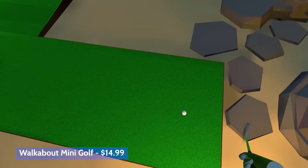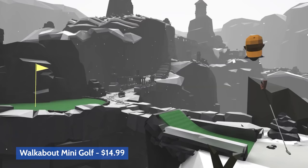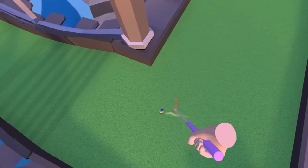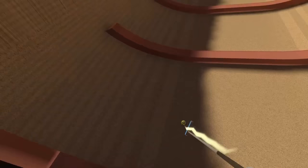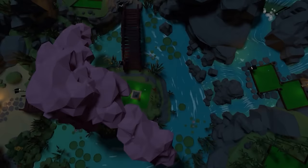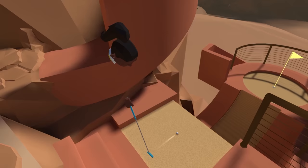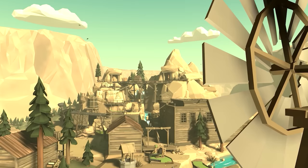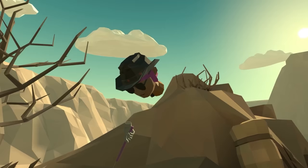Probably one of the absolute best multiplayer games on the Quest 2 bar none is Walkabout Mini Golf. It's simply miniature golf in virtual reality with some really cool courses. You collect hidden balls to get new balls to hit. It's got really accurate physics that work really well and it's just really well done. It's a great way to play with friends online with up to five people — I mean, who doesn't love miniature golf.